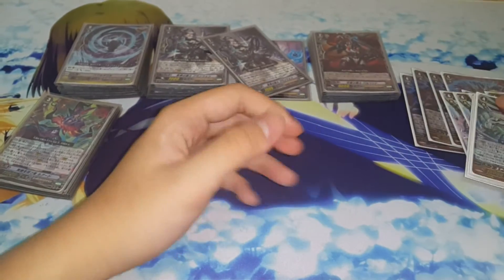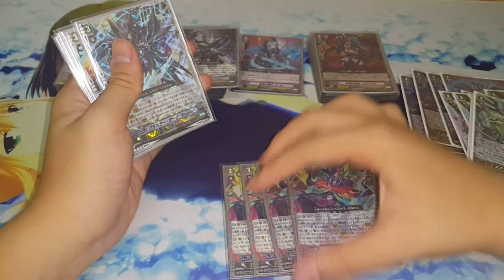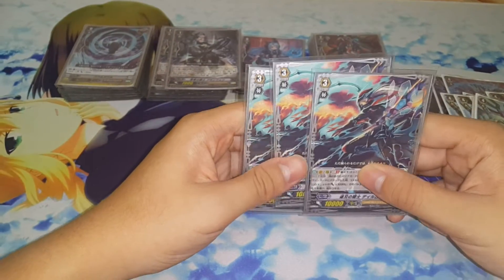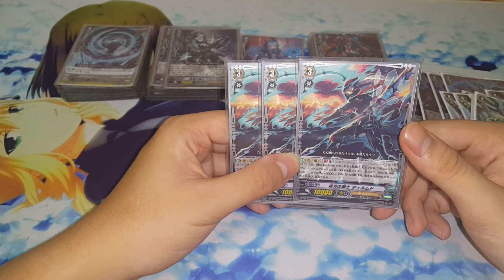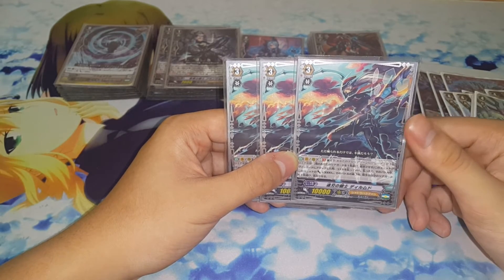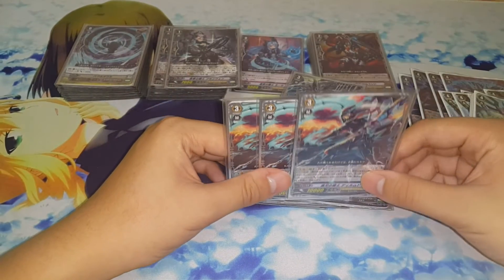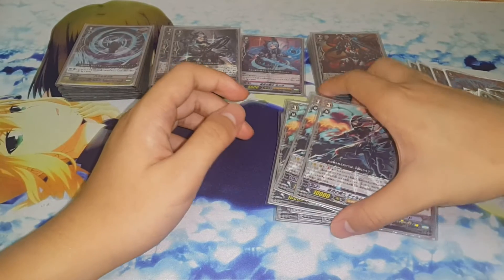Next up are our grade 3s. We run obviously 4 copies of Drag Hard Luard, 1 copy of Blaster Dark Diablo for that combo — and Blaster Dark is my Bunshin so I can't leave him out. And of course the new Desperate Dragon, Dermud. People complain that Dermud is 10k base, but he's actually good because if I attack and you destroy it, as long as I pay the cost the ability still resolves, and you will run out of rearguards to pay for Phantom Blaster Diablo's cost. So definitely running 3 copies of him — plus he has no Counter Blast.